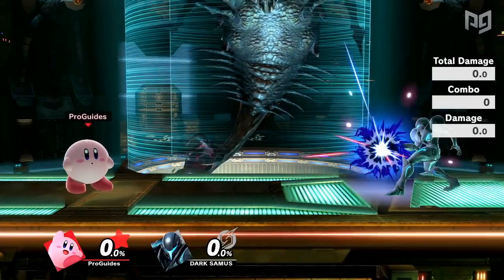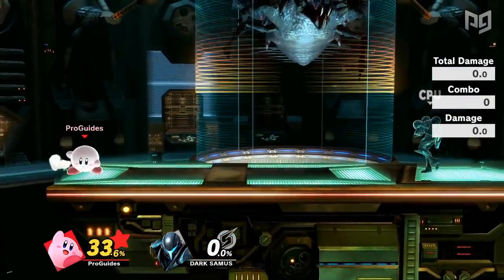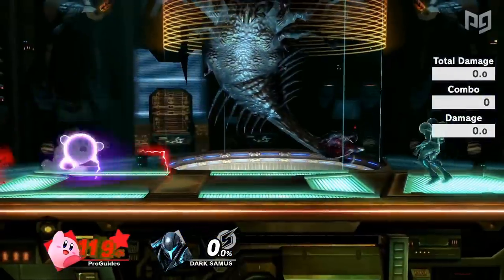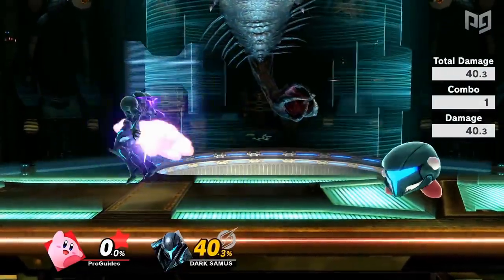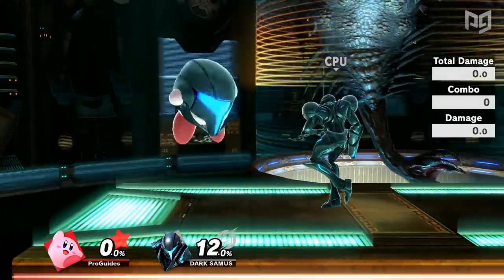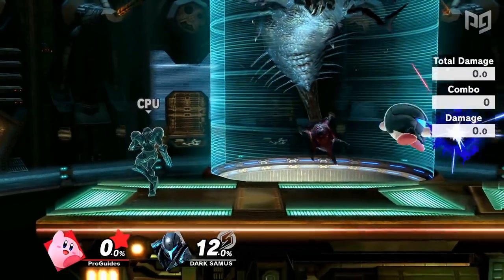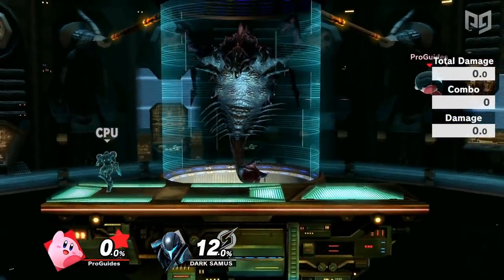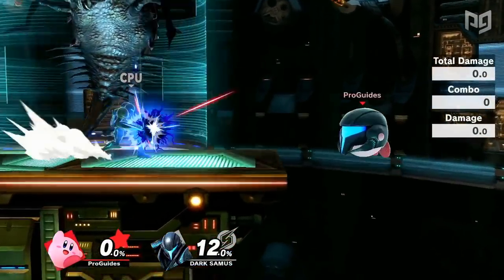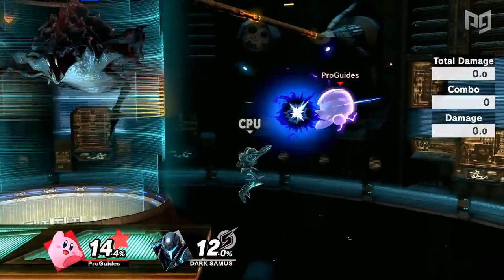First up: Samus and Dark Samus. Samus' charge shot is arguably the best charge ball projectile in the game, dealing 33 damage at full charge, starting combos and taking stocks. Kirby's copy charge shot is even better — when fully charged it deals a whopping 40% and can kill as early as 80%. It can also start low percent combos and give Kirby additional aerial mixups with B reverses. Since Kirby has multiple double jumps, he can cancel out of the charge many times. In the Samus matchup, this ability lets Kirby camp and force Samus to approach if he has the percent lead.